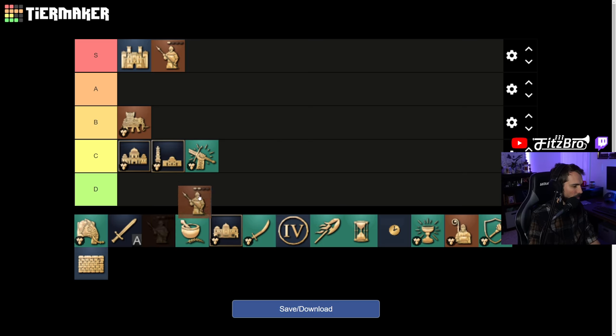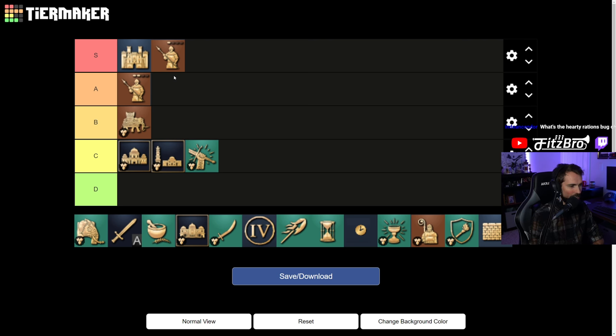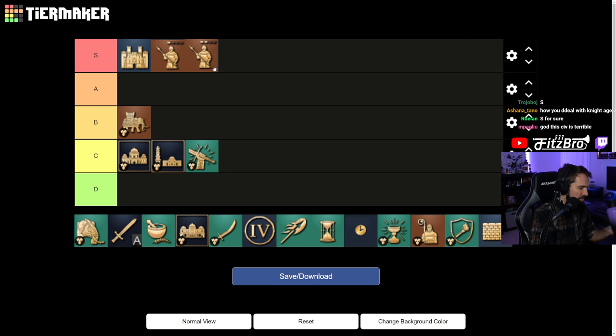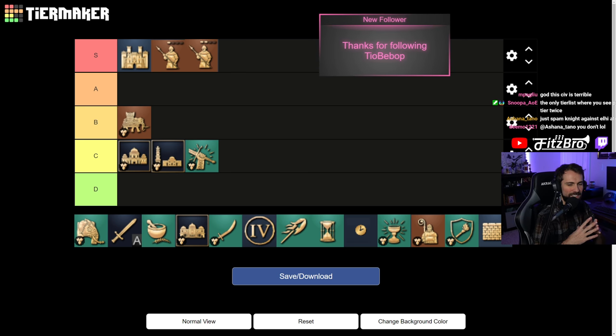The second spearman bug: Hardened Spearman now takes seven times longer to research. Pre-patch it was five times longer. According to the patch notes, it was supposed to be decreased to 3.5 times. So it was supposed to get better and instead it got worse — significantly worse. That ties up your research time at your barracks. That's an absolutely huge bug — almost S tier too. These are the only bugs that really feel extreme when you come across them: either S tier or C tier. Spearman is probably the most bugged thing in Delhi right now. S tier.